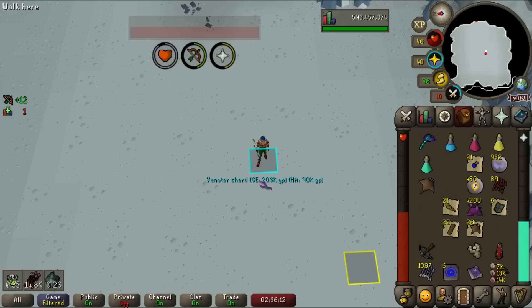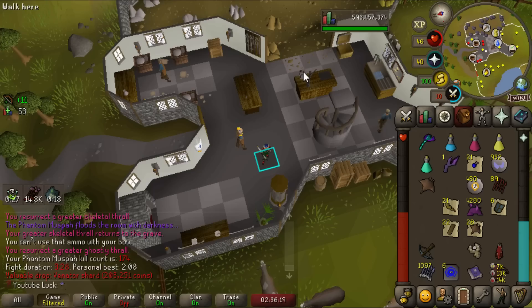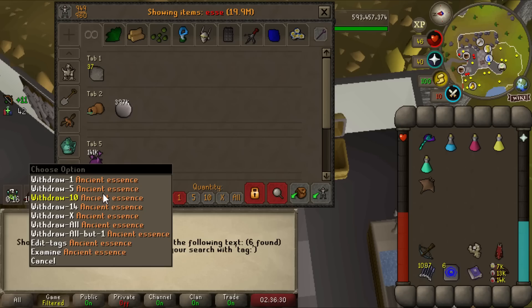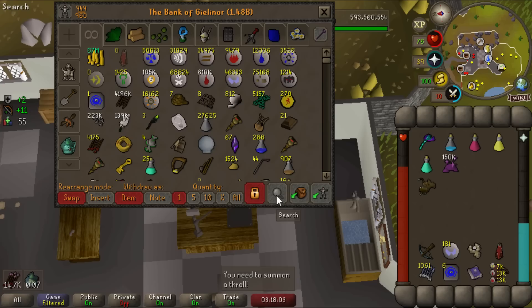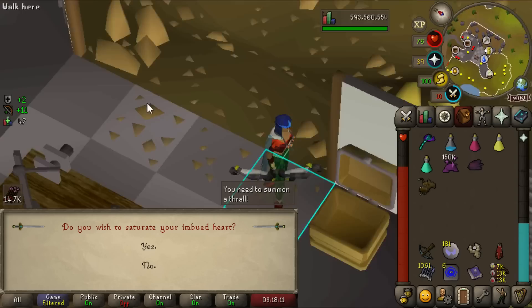174 kill count — we get our second Venator shard! Two out of five. I'm really starting to question whether I'll go all the way for the bow. We're still lucky on shards — sub-200 kills and we have two. The loot from this boss is absolutely insane. We're only 9,000 essence off completing the imbued heart upgrade. Let me know in the comments what you think about this boss — am I only enjoying it because I have a Twisted Bow? Probably.